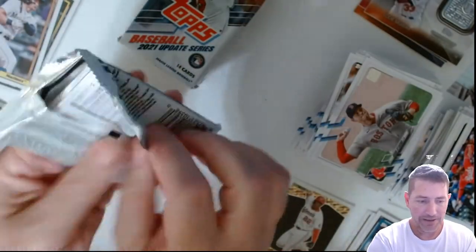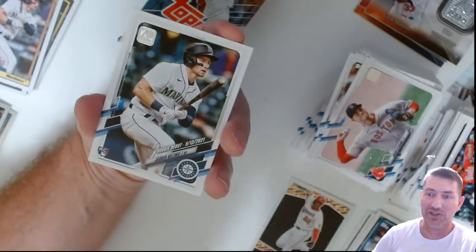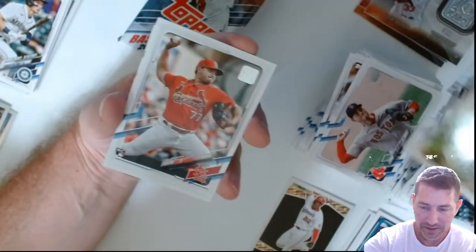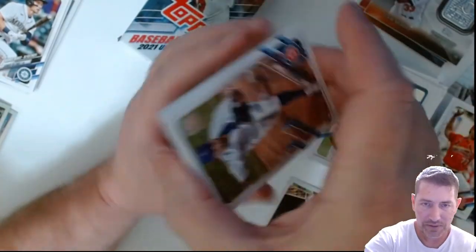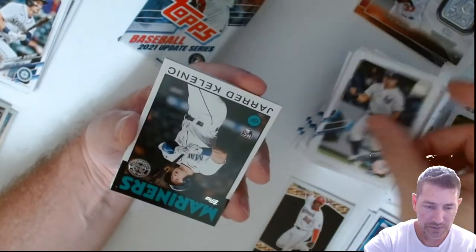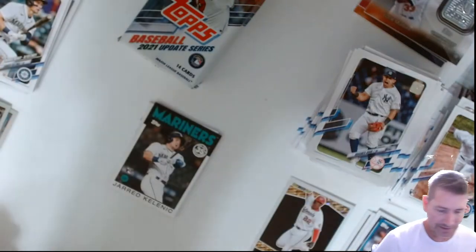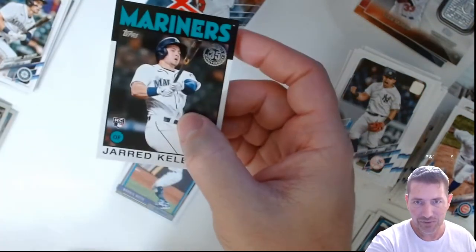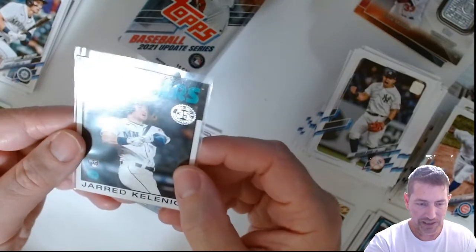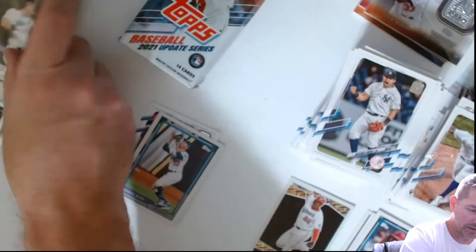I figured there's only so much of this stuff I need. It's gonna be tough passing them up when I see them sitting on the shelf, but I'm not grabbing all of them. Another Kelenic — that one's off centered. Ramirez, Turnbull. Nice! That's just another variation of his rookie cards, and that one looks really close — just a hair off. On the 86 designs the top corners are tough. That's a really nice looking rookie right there.